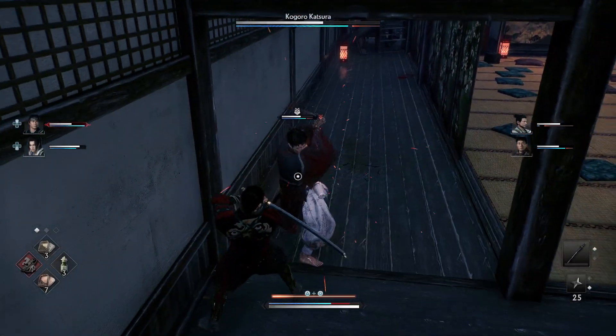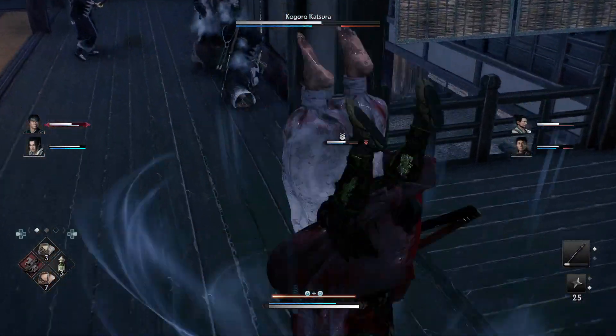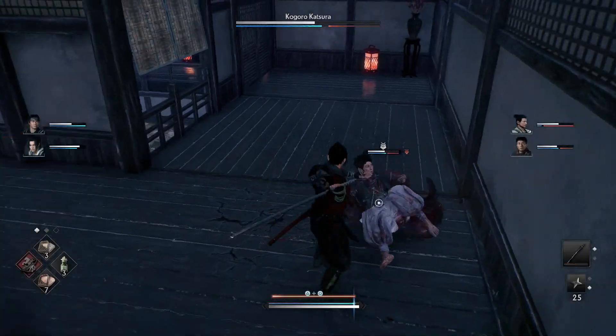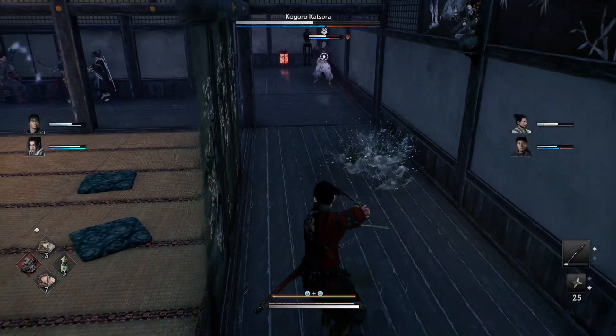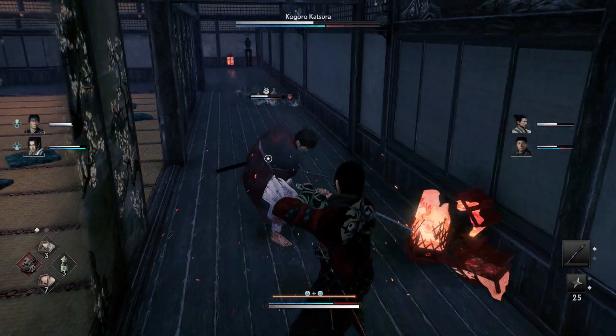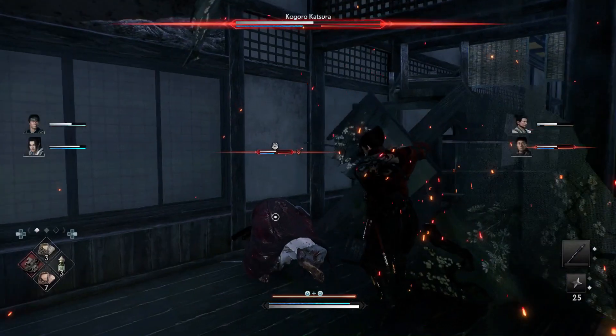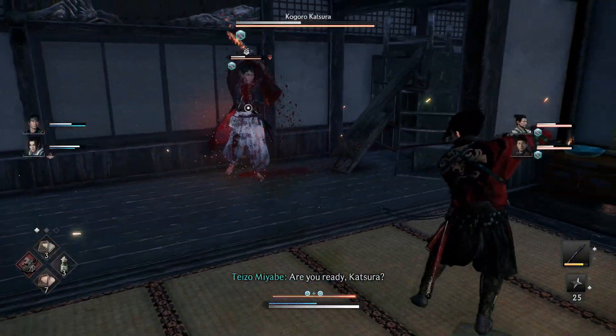His red attacks aren't too devastating, but this guy does decent stamina damage. So be careful about blocking too much or depleting your stamina and then trying to block right afterwards. That's why I'm not getting in too many hits — just one or two hits and then back away, because I want to be able to block and parry his last attacks.